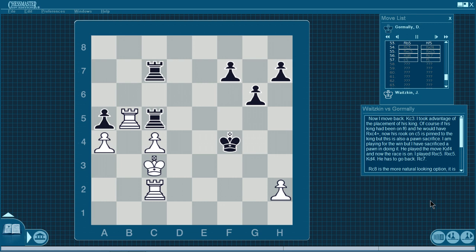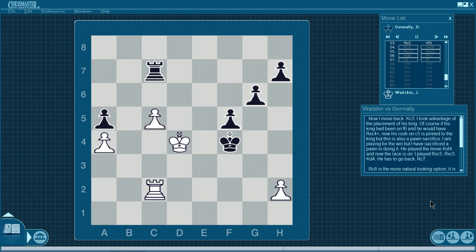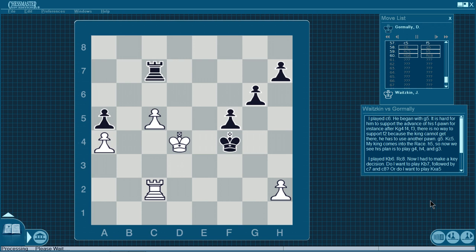I moved back — Kc3. I took advantage of the placement of his king. If his king had been on f6, he'd have Rxc4 check. Now his rook on c5 is pinned to the king. But this is also a pawn sacrifice — I'm playing for the win, but I've sacrificed a pawn. He played Kf4, and now the race is on. I put Rxc5, Rxc5, and Kd4 — he has to go back. Rxc7. Rxc8 is the more natural-looking option — logical to be further away from my king, but the downside is it doesn't defend the f7 pawn and I can play Rxf2 check, takes f7. I played c5. He played f5. Now take some time — stop and calculate this position. See who you think is going faster. Every single move is precise.